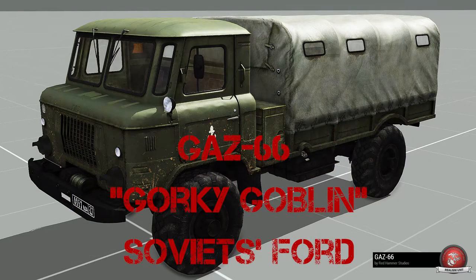Next on our list is the GAZ 66, or the Gorky Goblin. The GAZ 66 is made by the Gorky Automobile Plant. The Russians nicknamed this vehicle Shishiga, or Swamp Goblin, hence the name Gorky Goblin. Essentially this is a Soviet Ford — Ford in the early 1930s actually helped the Soviets set up their production line to build trucks like this. You can identify this truck by the 4x4 cargo truck design as well as the snub nose that gives it a goblin-like appearance.